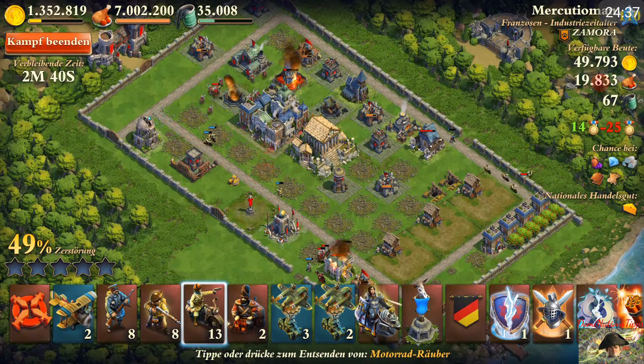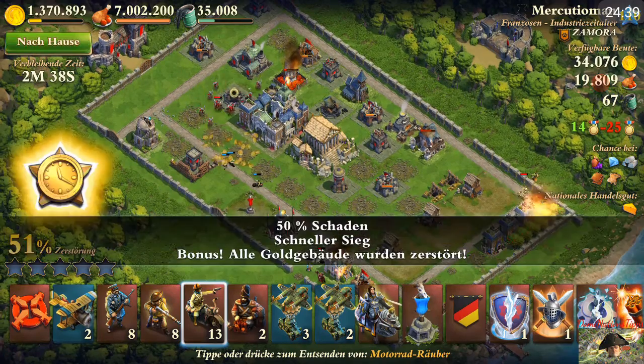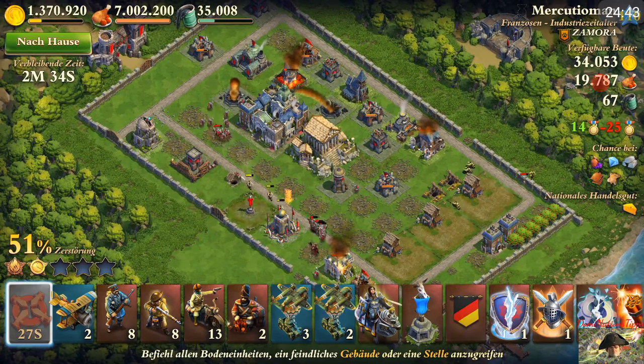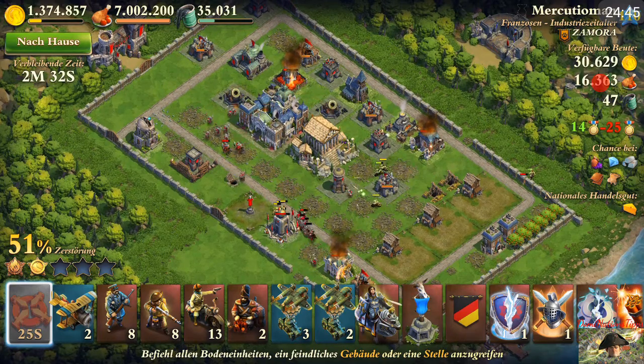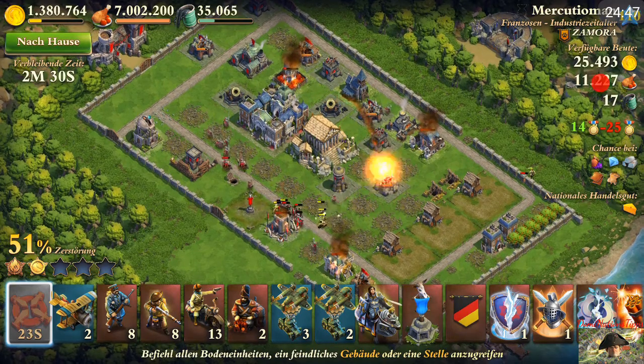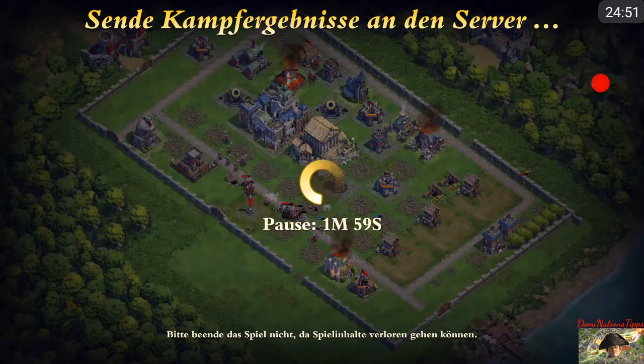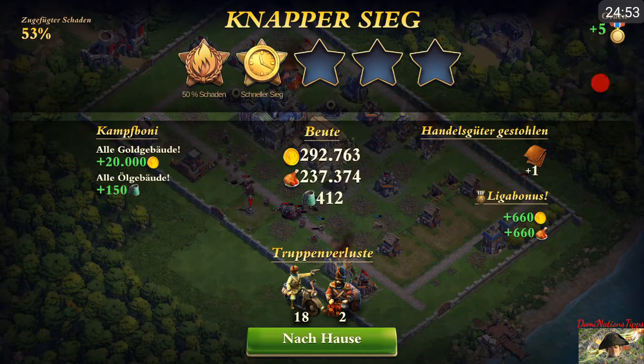I think I nearly got all of the gold — there's the last bunch of gold. Come for the command post — there's the last gold inside, and even some oil. We will retreat. I lost 18 motorcycle riders — not that efficient this attack.